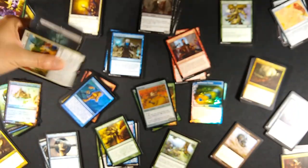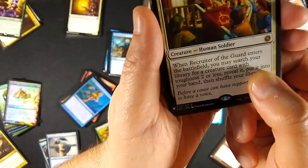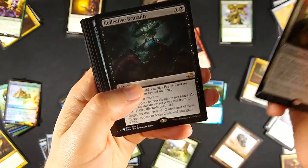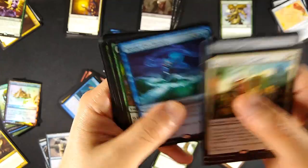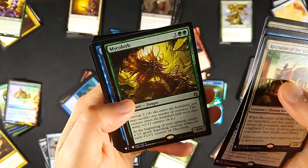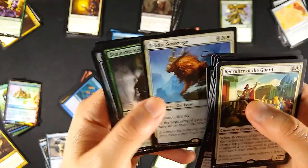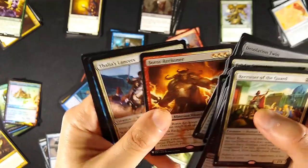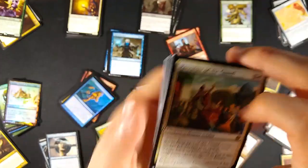Moving on to the rares: one of the big money cards is Recruiter of the Guard at about ten dollars. I also got Collective Brutality, Chromatic Lantern, Vigor, Mystic Confluence, Beastmaster Ascension, Eldritch Evolution, and Debtor's Knell. After that they drop off, but some cool stuff - Felidar Sovereign for the instant win, Shamanic Revelation, Approach of the Second Sun. Those are the rare cards I pulled in Mystery Booster.